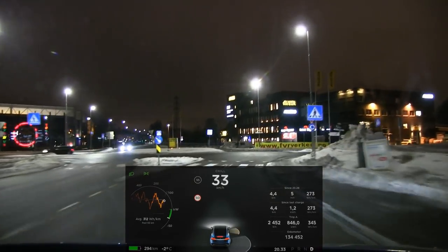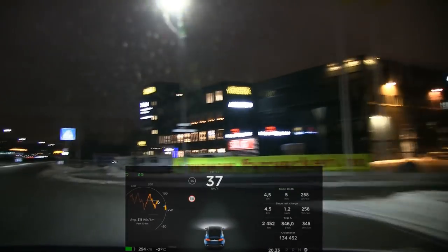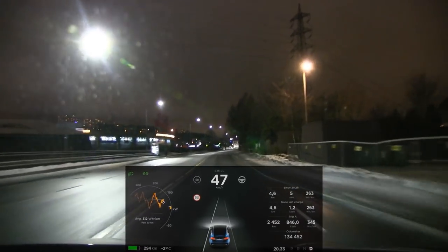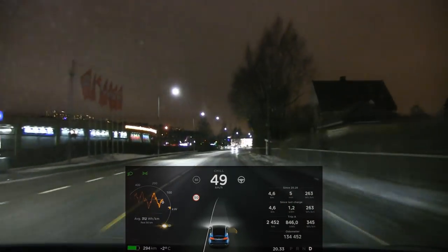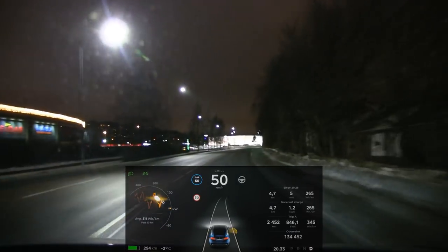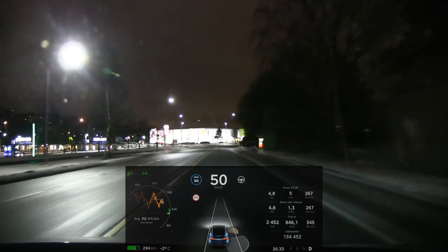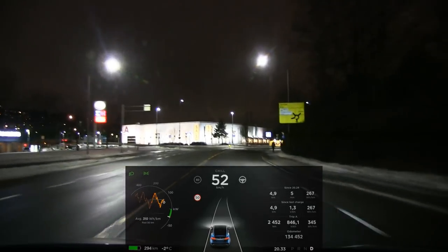Tesla should have the option to configure: okay, when you have adaptive cruise control on you can choose to use chill mode - chill with ACC or something like that - but as soon as you take over and go to manual, then I want ludicrous or whatever setting I had set before to be active. That would make more sense and make it more useful. It's too cumbersome to go to the menu and switch between chill and ludicrous every time you engage or disengage autopilot.